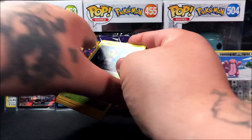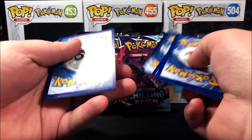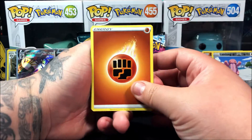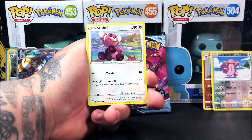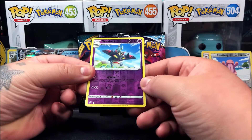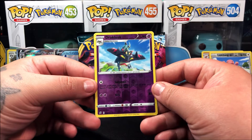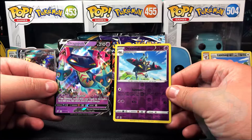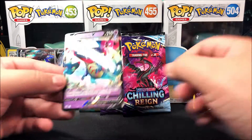Now for our Rebel Clash pack. There are still some gold cards I really want, so we'll see if we can pull one. We start with a Fighting Energy, Burning Scarf, Alolan Raichu, Luxio, Caterpie, Barboach, Ralts, Stufful, Lotad — the reverse holo is a Duraludon which is uncommon — and for our last card, it seems like a notch rare. We ended up pulling a Duraludon V!